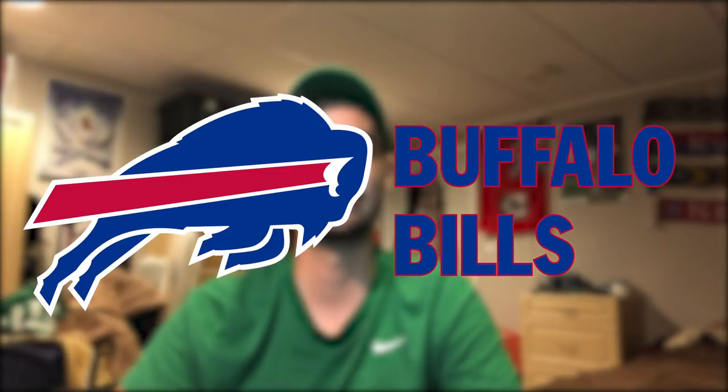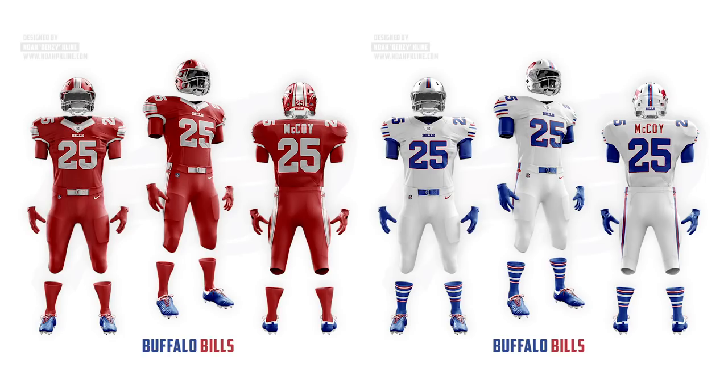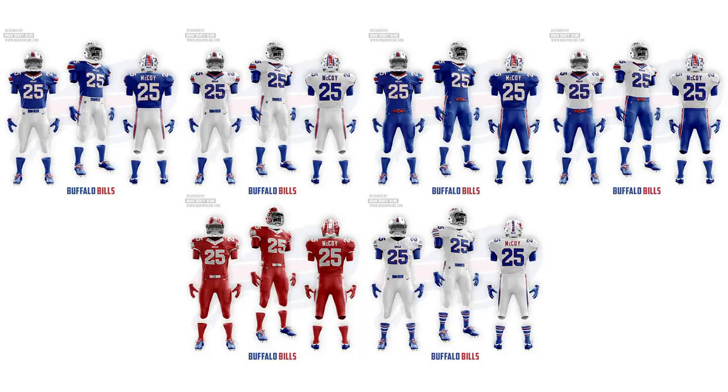For the finale we have the Bills, who have a great uniform. The only thing I mixed up was changing the thickness of the stripes — down the helmet it gets thicker, and on the sleeves it gets thicker as you go back. I gave them an all-red jersey with reflective numbers as a cool alternate, and an all-white throwback uniform which is one of my favorite throwbacks in the league. I do have McCoy on the jersey but I made that one back in February when he was still supposed to be a big player.